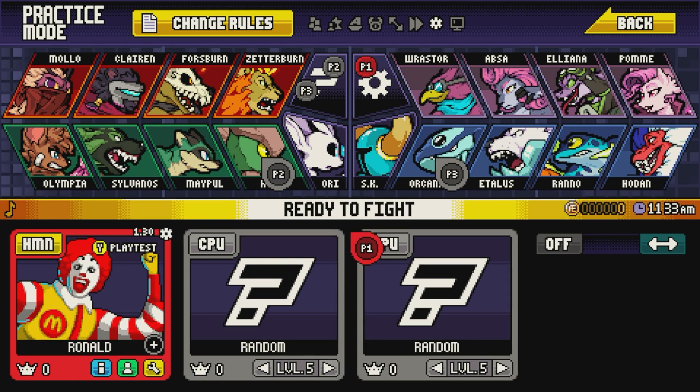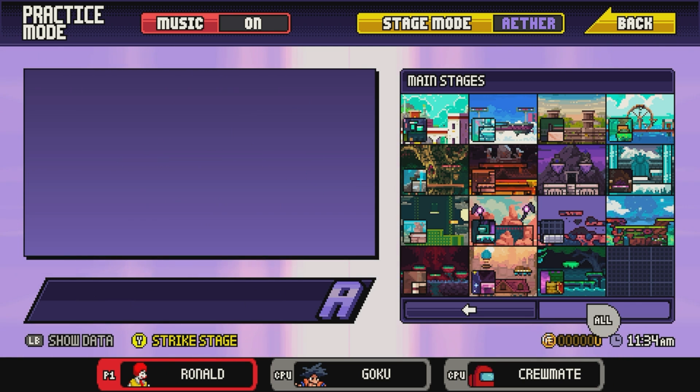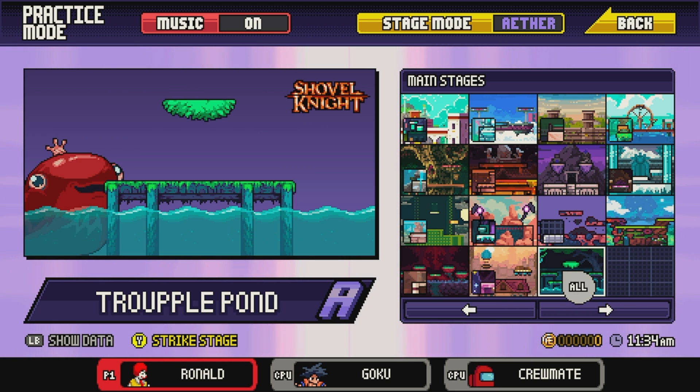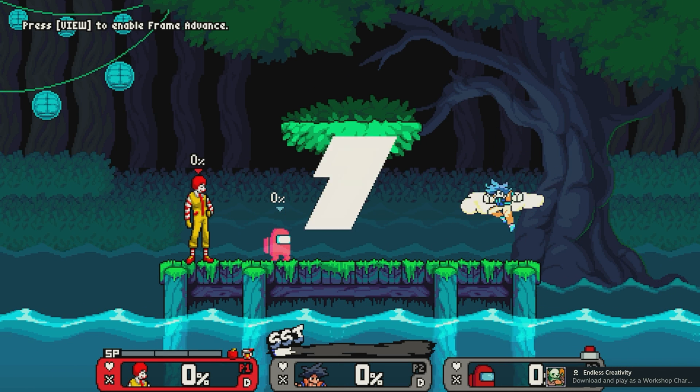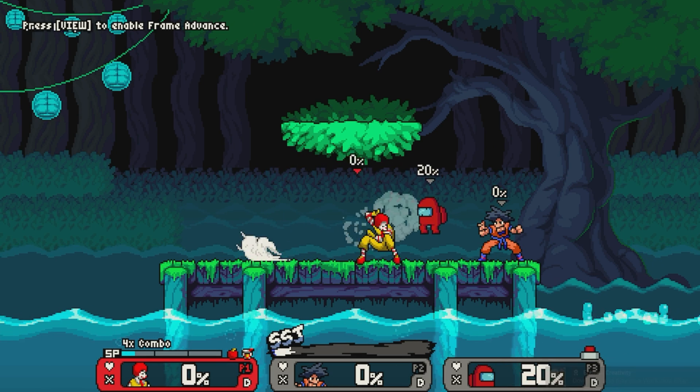There are two games I'd like to showcase. First and foremost is Rivals of Aether. Rivals of Aether is a platform fighter, and the base roster is really fun. But you know what's even more fun? Playing as Rotter McDonald, or Among Us, or Goku. Now that's pretty cool.